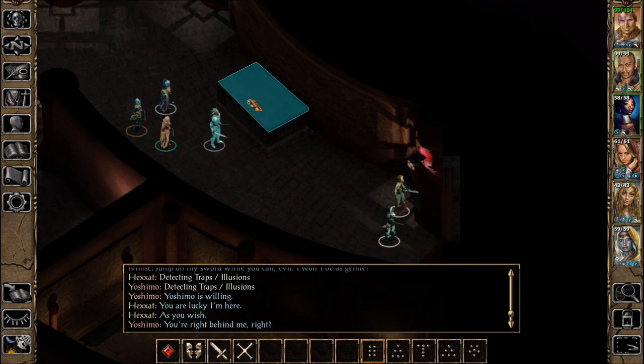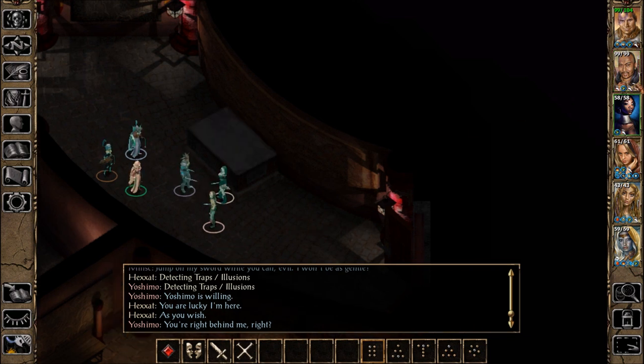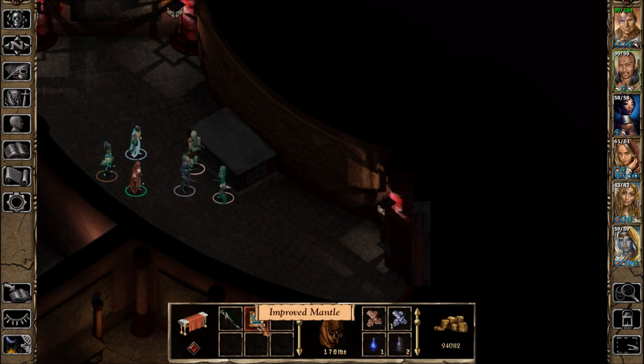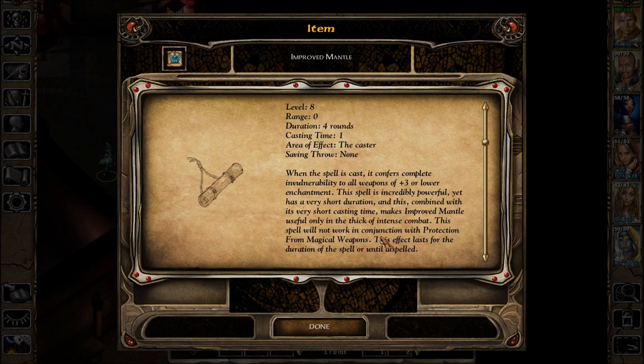This looks like a door — the way they have the doors set up. So this thing is not trapped. You require my counsel? Yes — I found that hard to believe, unless just him was a trap. A scroll of Improved Mantle — level eight spell. Duration is four rounds. When cast, it confers complete invulnerability to all weapons of plus three or lower enchantment. This spell is incredibly powerful yet has a very short duration.